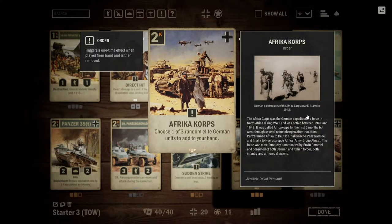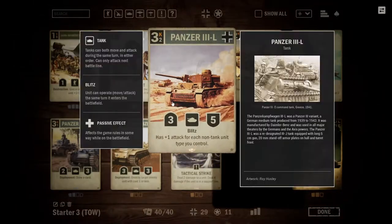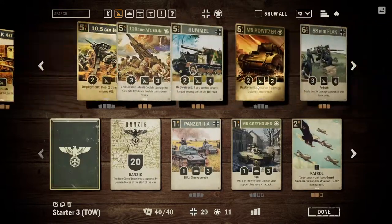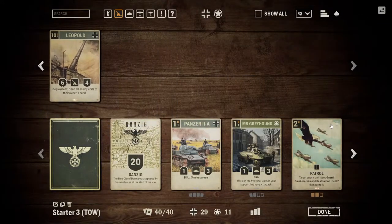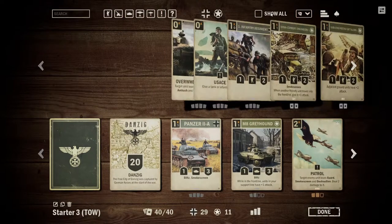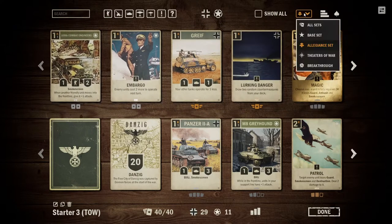Africa Core is also a very effective card. It gives us a bit of value by allowing us to practically get one of three random German Elites into our hand. German Elites are generally quite powerful, and because we get three of them we're pretty likely to find something we want. They can be aggressive in stuff like the Panzer III L, or more of a control tool such as the ever-powerful Leopold. It's a great option if you're looking to take the deck a little bit slower overall.